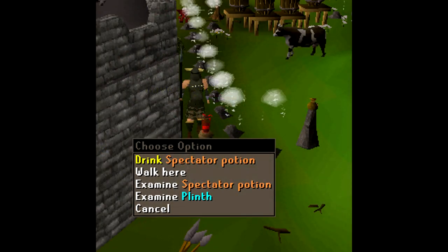Last of all is a spectator potion. This is going to give you the ability to just watch other people that are in their own rumble dreams or endurance mode, and you can watch them fight the quest monsters. You just drink it outside of the zone, type in the name of the person, and you'll go straight into that area.